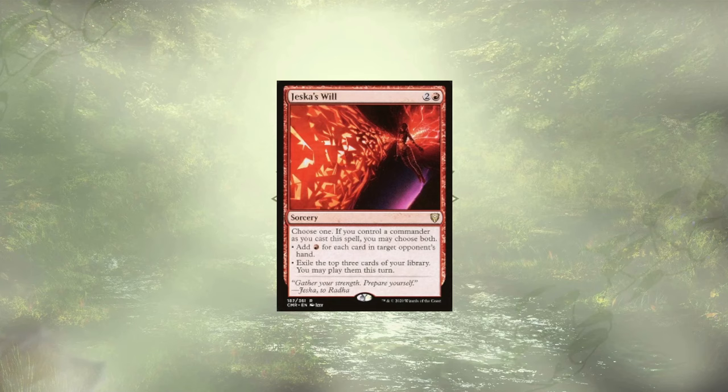This deck's card that definitely ate up our budget is Jessica's Will. Much like Rousing Refrain, we're gaining extra mana based off an opponent's hand, and if we have our commander out — or just prefer it — we could exile the top three cards of our deck and play them this turn.